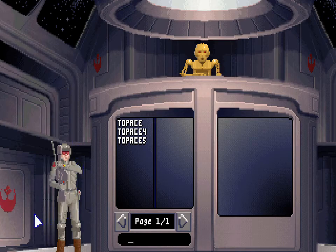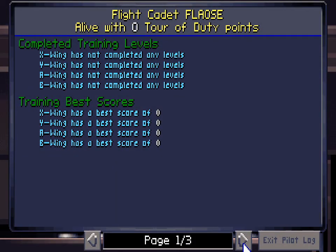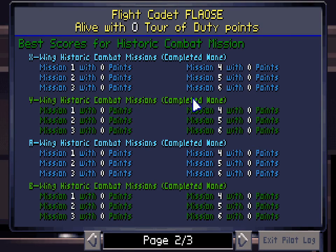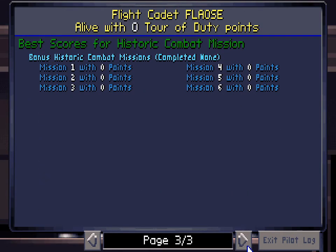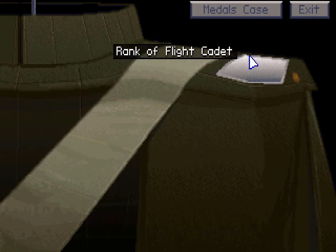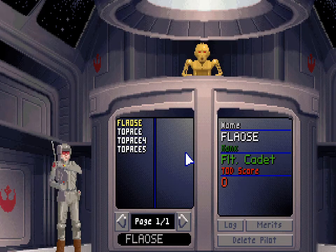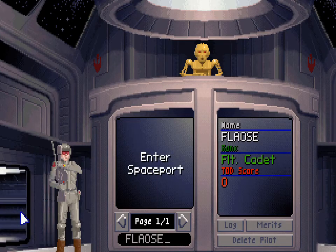If I try and enter, it says 'You must register.' So let's register. There we go. Fleos, Flight Cadet. Tour of Duty score is zero. If we check out the log — there's that iMuse again — we haven't done anything yet, but very soon stuff will be happening. And of course, gotta check out our merits. Nothing yet, but we are a Flight Cadet. Pretty good. We have a medals case — this is not gonna be filled for a very long time. This is stuff added in the add-on discs, Tours of Duty four and five. The fourth one is called Imperial Pursuit and the fifth was called B-Wing. Anyway, we registered, so the dude will let us go. We can enter the spaceport. 'You may proceed.'